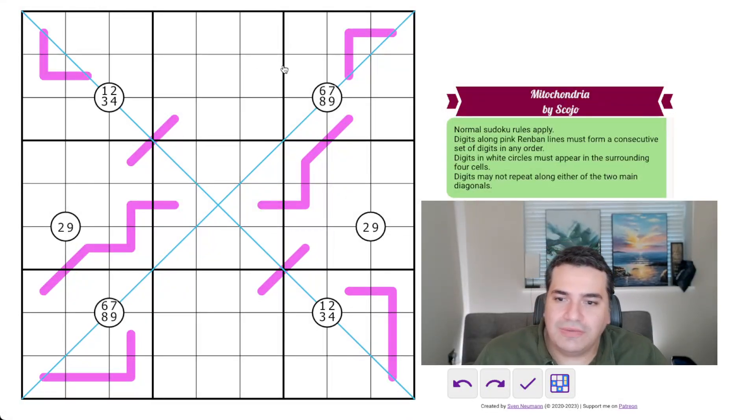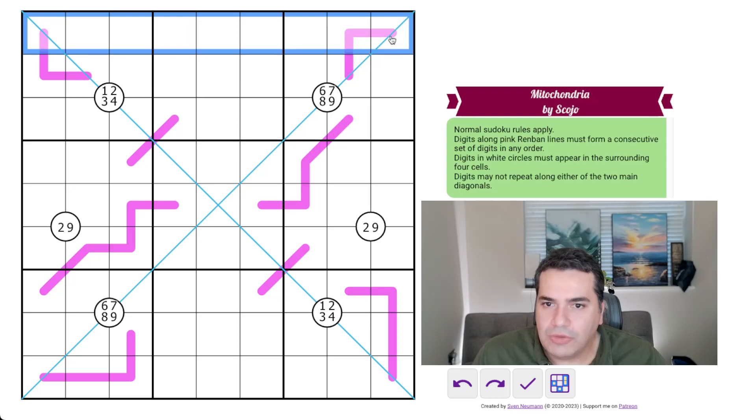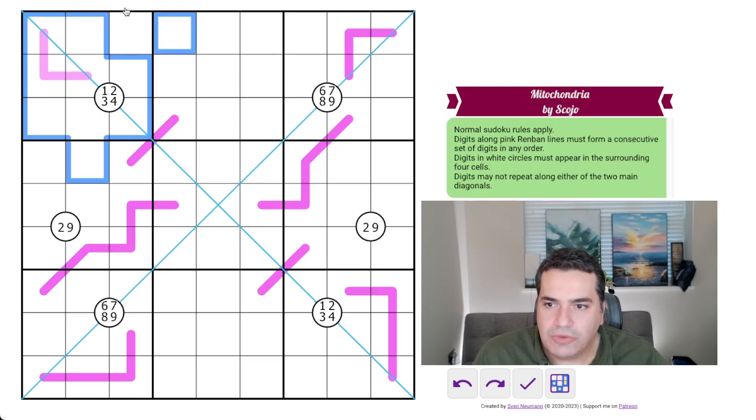Hello and welcome back to the channel. We've got a new Sudoku puzzle here to solve today. This one was a one-star difficulty rating on Logic Masters, so this should be a little bit easier than yesterday's puzzle if you've seen that. Let's take a look at the rules: normal Sudoku rules apply, so we need to have the digits one to nine in every row, column, and every box.